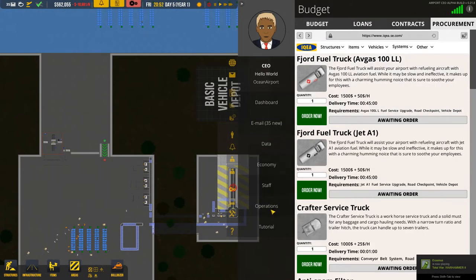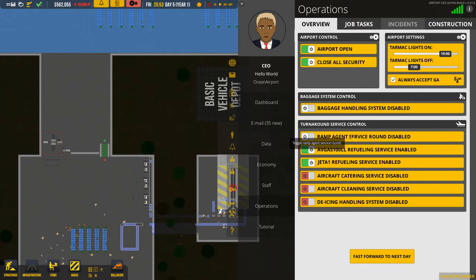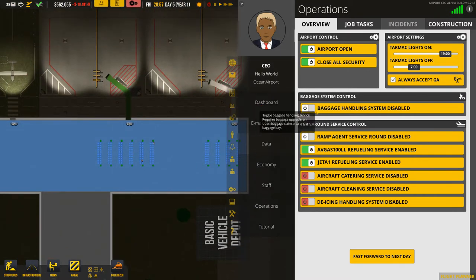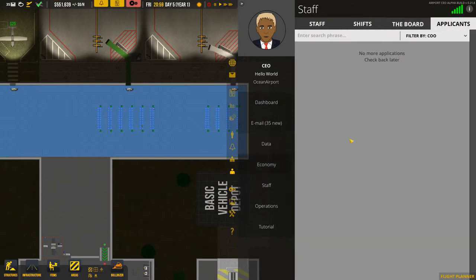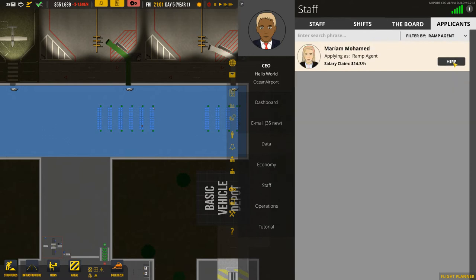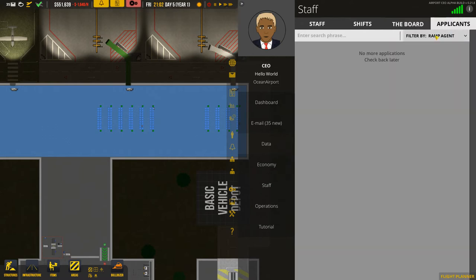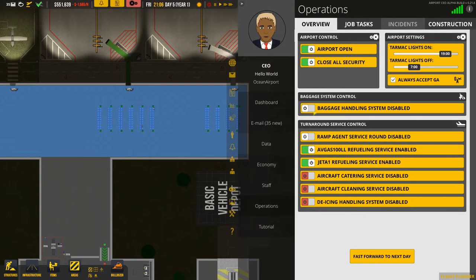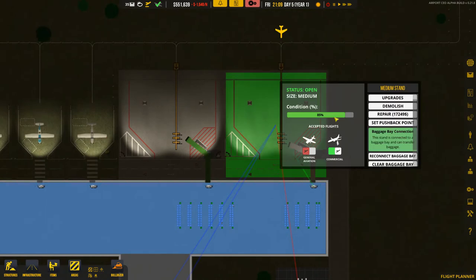Now we need to activate it. Go to Operations and enable Ramp Agent Service Round so the airplanes are actually inspected by ramp agents — you need that to activate the system. But for that we first need to hire some ramp agents, so go to Ramp Agents and hire them. Then go back to Operations, activate the ramp agent service round, and activate the baggage handling system. Now this stand is connected to a baggage bay and can transfer baggage.